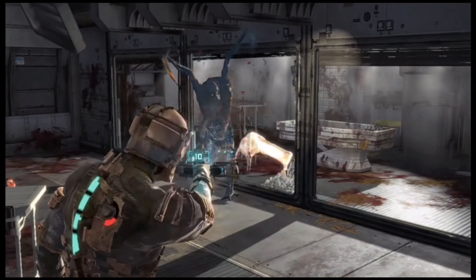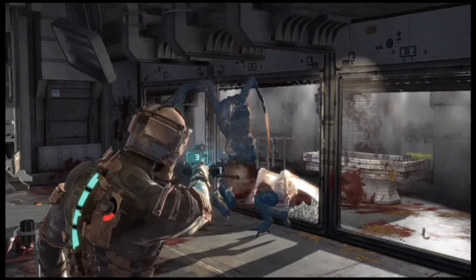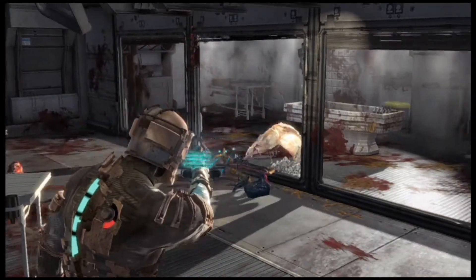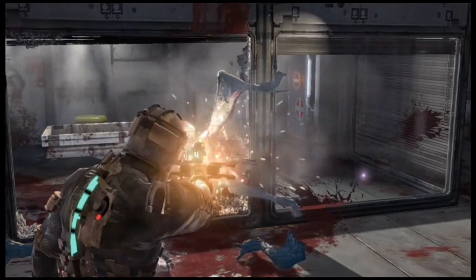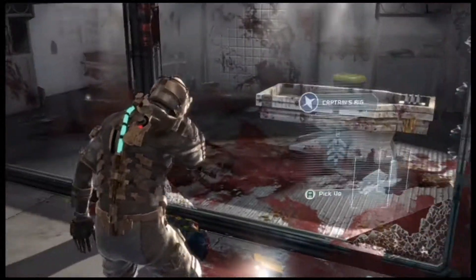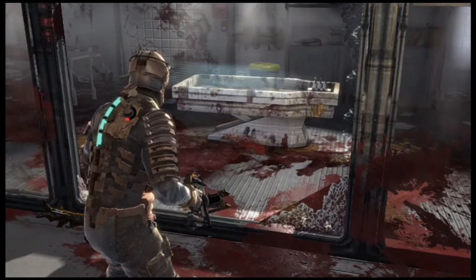Boom, got them both — nice! Let's take care of the big boy first. Now the infector has no bodies to infect — there we go. That kills it. That's the captain right there. Let's kill the lurker — just blast him, he doesn't really have a weak spot, gotta shoot him enough. There he goes. Captain's rig — we gotta snag that. Small med pack from the infector — nice!